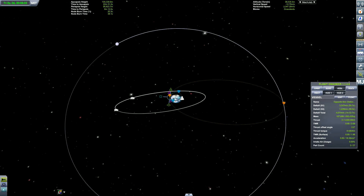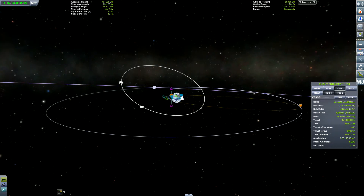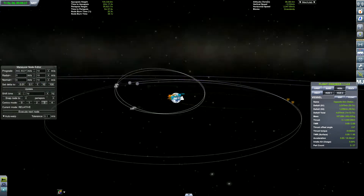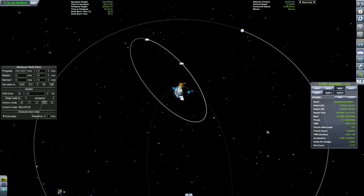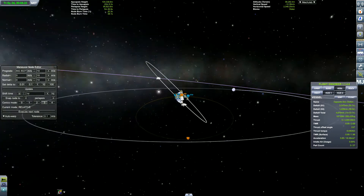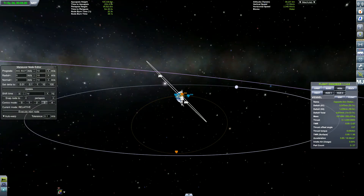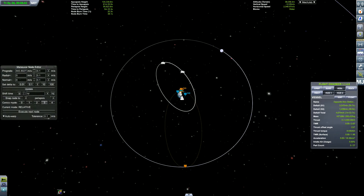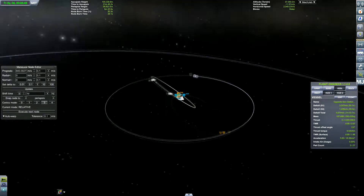Since we know where to boost, we can roughly guess where it's going to end up — and if we get it wrong we can always correct it. Let's update that maneuver to get it exactly to the right height. We can always adjust that later on, and you can see me making a few maneuver changes with the maneuver node editor.